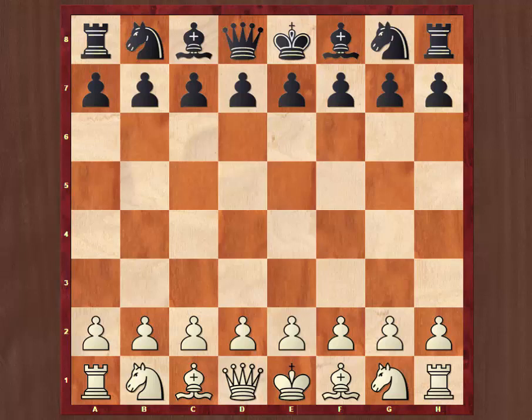With one round left in the 2017 British Chess Championships, three players are sharing the lead: Luke McShane, Gawain Jones and John Eames, all with six and a half points out of eight. And the scene is set for an exciting last round. But before we contemplate that, let's focus on the game of the day for round eight of this tournament.